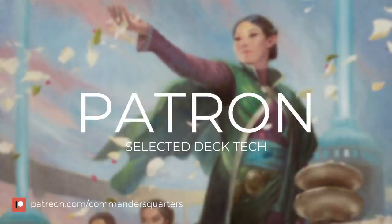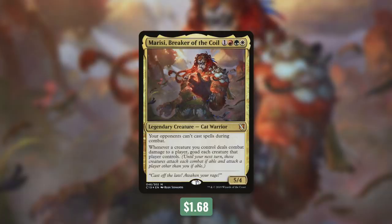In today's episode, it's actually a patron-selected deck tech. Once a month, patrons vote on what commander they'd like to see in an upcoming deck tech — whatever commander gets the most votes wins. And the commander that they chose was Marisi, Breaker of the Coil. Marisi is a 5/4 cat warrior that costs 1 red, green, white. He has: your opponents can't cast spells during combat, and whenever a creature you control deals combat damage to a player, goad each creature that player controls.